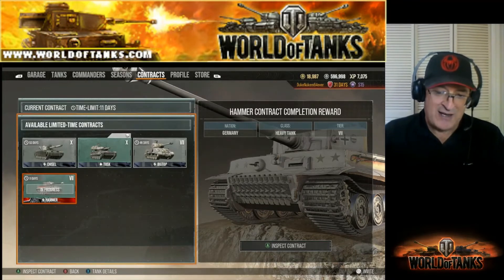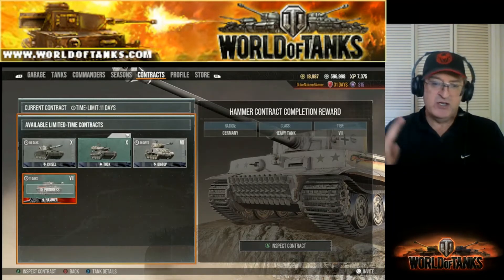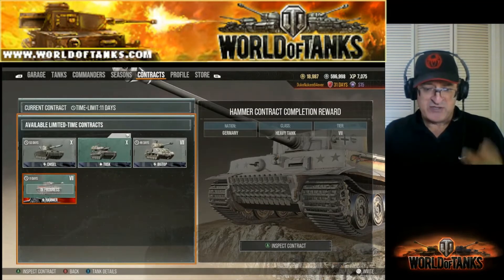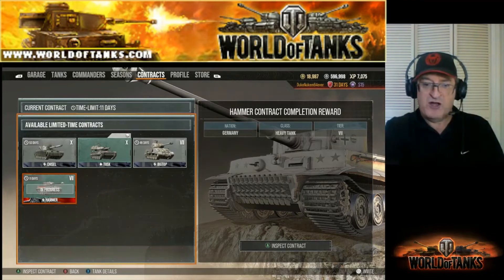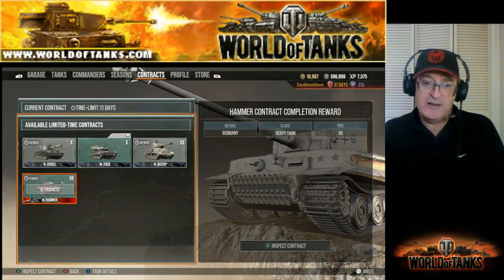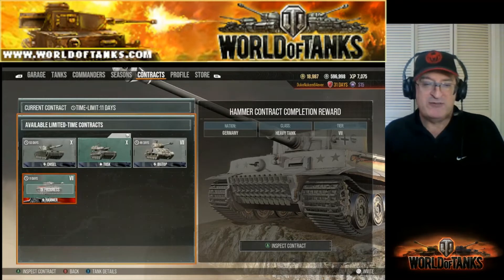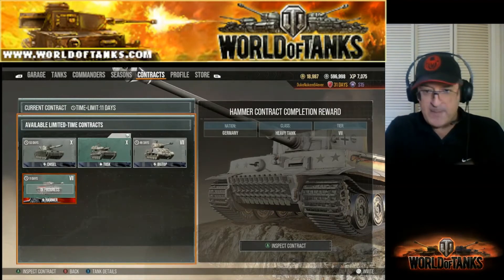The bad thing about most contract tanks is that most do not have any bonuses — no money bonus, no tank experience bonus, no commander experience bonus. The Hammer is an exception, with money, tank experience, and free experience bonuses. If you've been on the fence about the Hammer contract, I recommend it. For your first contract, it'll take a couple of weeks for a normal player.